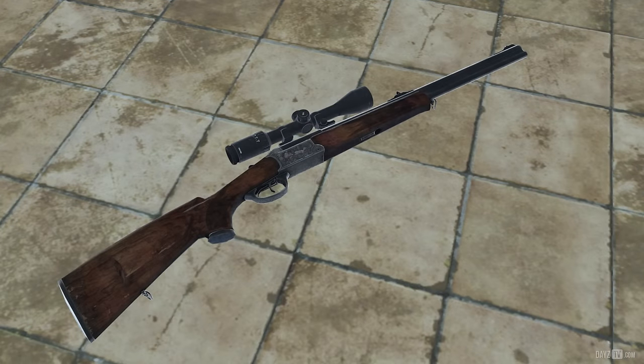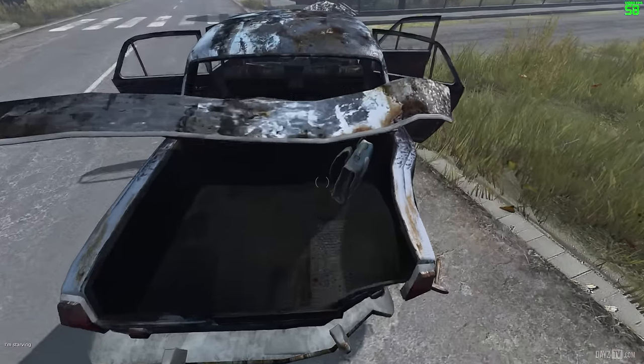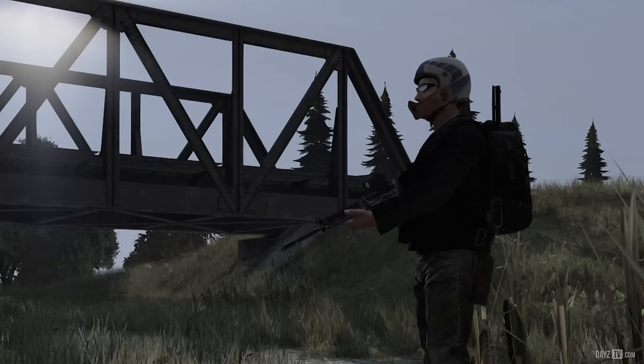On top of all of that, don't forget the chance to find a weapon with an attachment already on it, as well as the chance of finding random loot in pieces of clothing and backpacks. And for those of you who've always wanted to attach some optics to your FN FAL, well now you can.